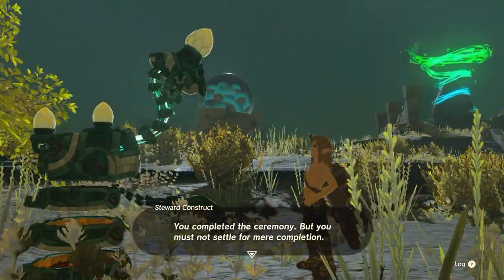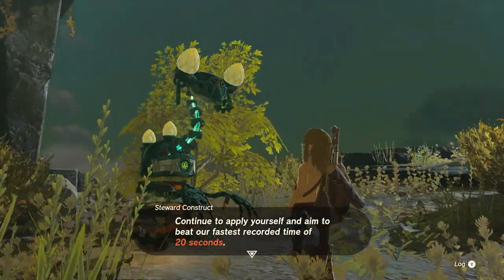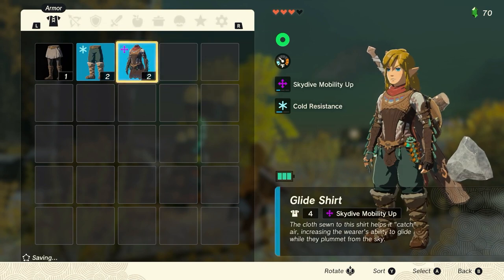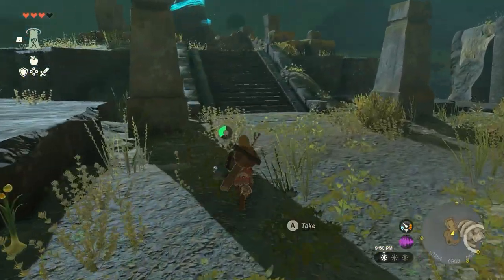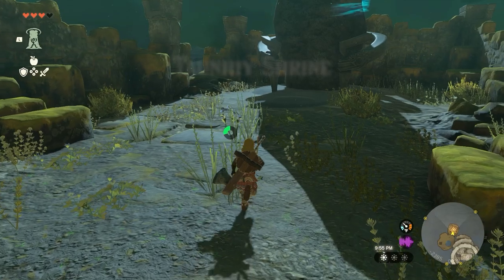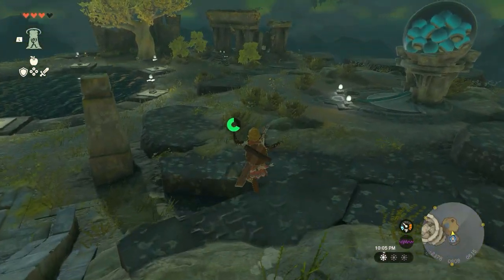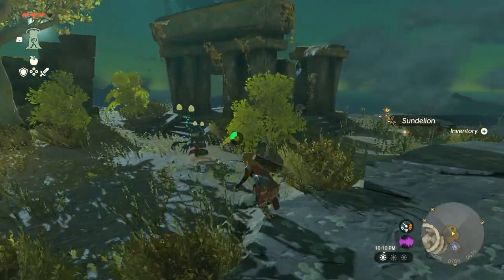You completed the ceremony but you must not settle for mere completion. Continue to apply yourself and aim to beat our fastest record time of 20 seconds. First, I have to get the clothing — yeah, you should put the clothing on. Check into the shrine so we can always get back — that's smart, because I'm guessing we would have forgot. This is an easy way to get clothing too. We'll come back and do a bunch of the shrines — our goal is to find as many sky shrines as we can this episode.